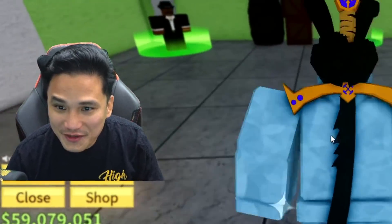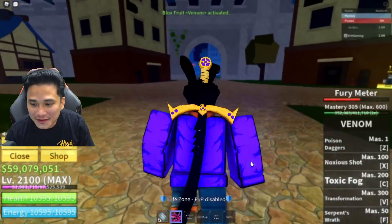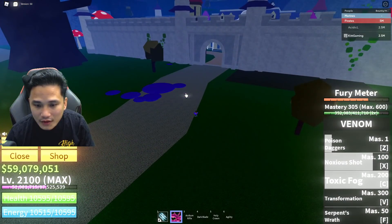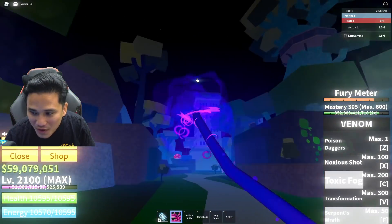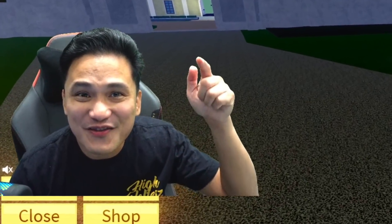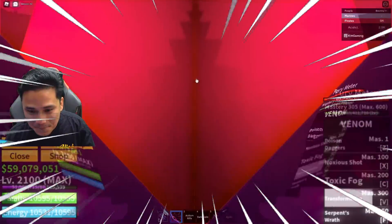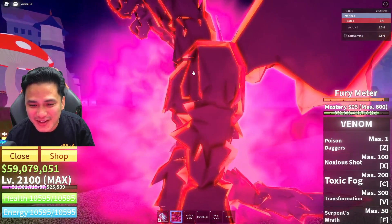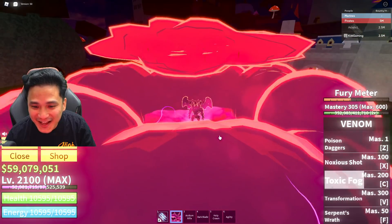Now let's try the venom fruit — this is going to be really, really good. Venom fruit, let's get it. The poison dagger, the nausea shot, boom, toxic fog. Okay, serpent rat — let's wait for the meter. The transformation — in three, two, one — boom! Look at those details right there, look at those muscles! Look at that!